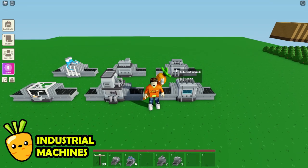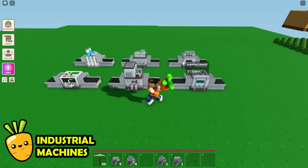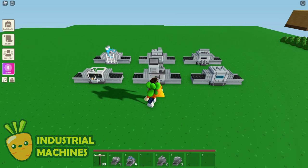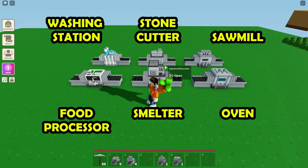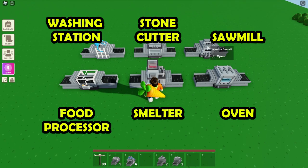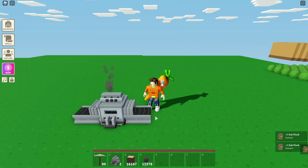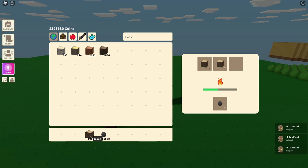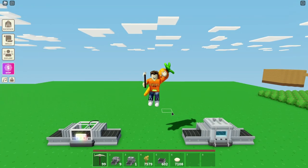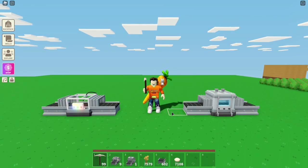The first thing you need to know is how to use industrial items properly, because I frequently find people setting it up wrong and it produces nothing for them. These are the different kinds of industrial machines you can have, and you need to put different things inside of them for it to work. For example, the industrial sawmill — you need to put wood and coals inside and it'll turn that into planks. Since we're talking about food, the two items we are interested in are the food processor and the industrial oven.